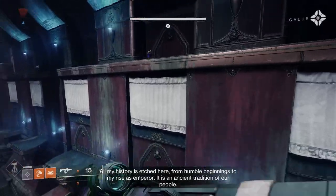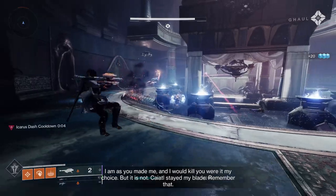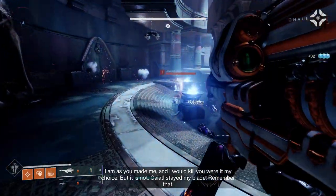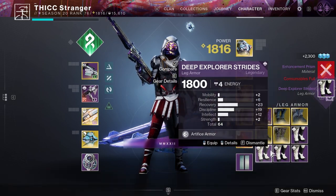Otherwise, you are stuck running the normal route. No matter how you do it, I still believe that the armor alone is worth farming, especially since Master drops Artifice which gives you a free plus 3 bonus stat of your choosing. And while the drops may not always be god-roll levels of good, you can still get some pretty nifty rolls.